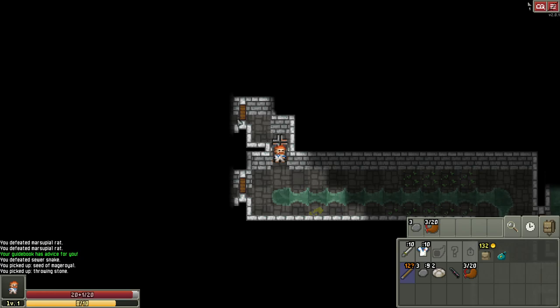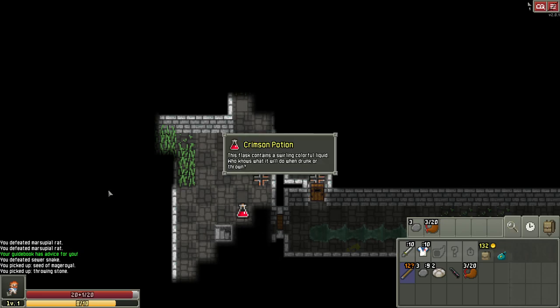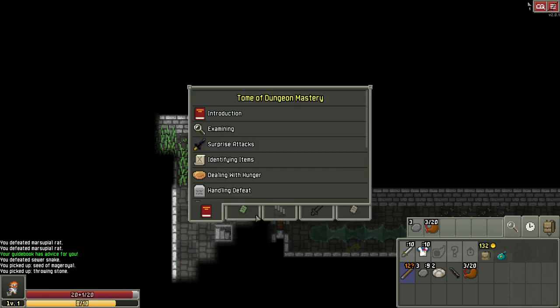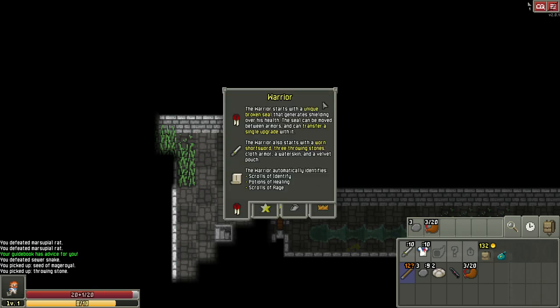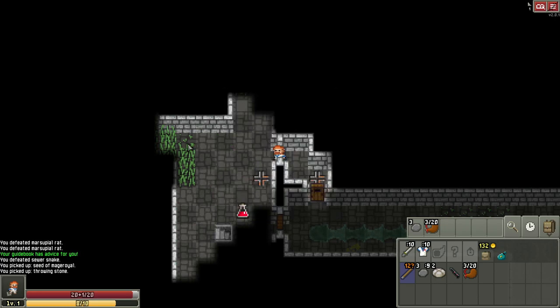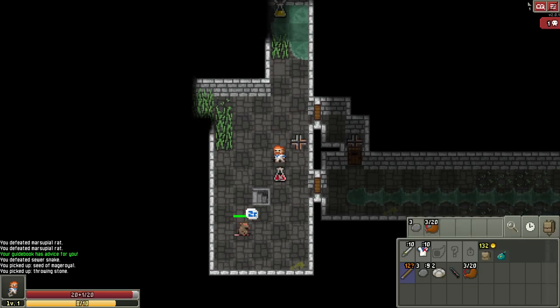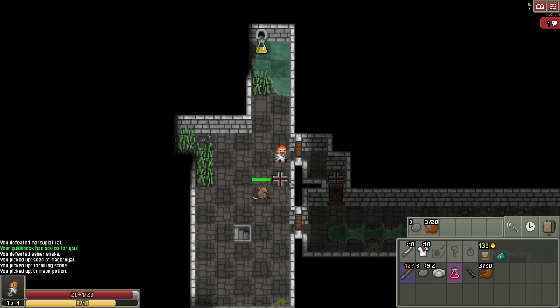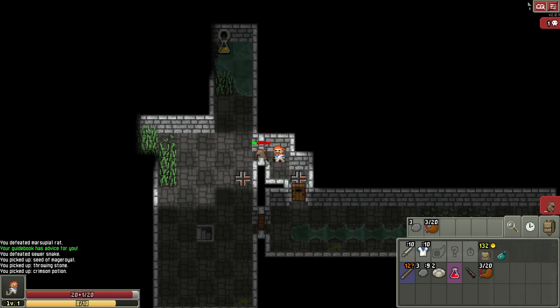Here's another trap — we'll walk diagonally around it. To show off the smart pathing, if we just click on the door, notice it dodges the trap on its own. Here we have an unidentified crimson potion — who knows what it does when drunk or thrown. In your journal under the potions tab, these will all be question marks at first. The warrior can identify healing potions by default, but everything else is unknown and randomized each playthrough.